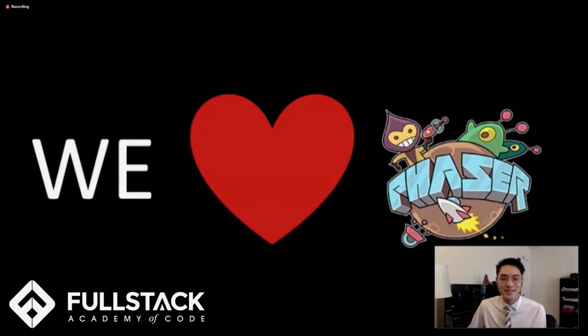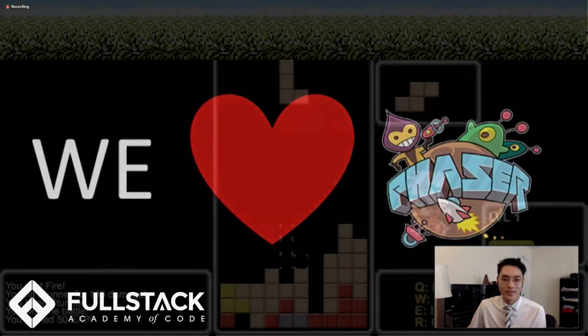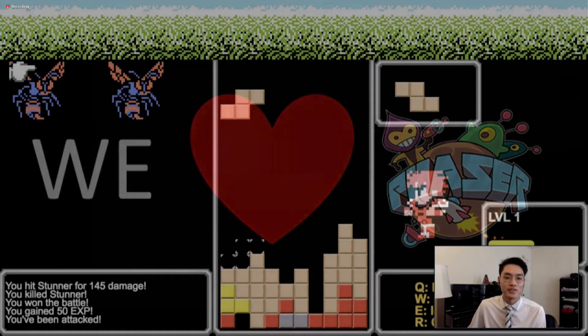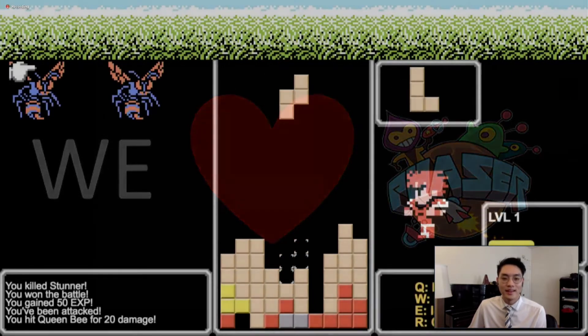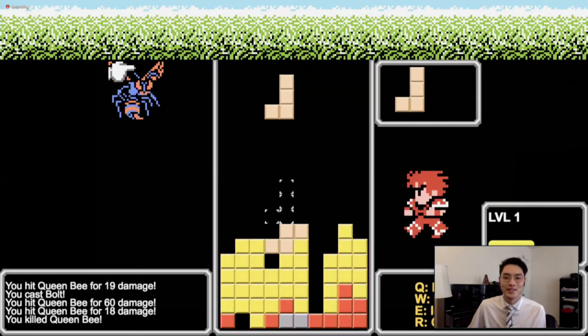We decided to use Phaser.js. Phaser is great because it allowed us to organize the game states, handle assets, and manage system resources with ease. Phaser took a lot of stress off our shoulders and allowed us to focus on what was important — making Tetris work with Final Fantasy elements. Now let's pass the controller to Eric to hear more about how we did that.